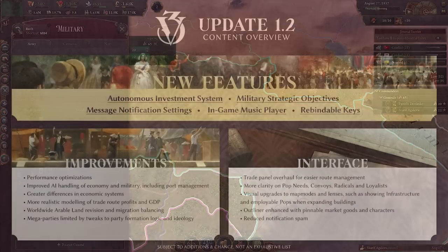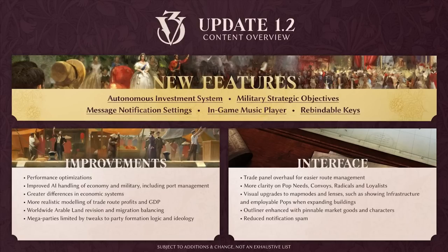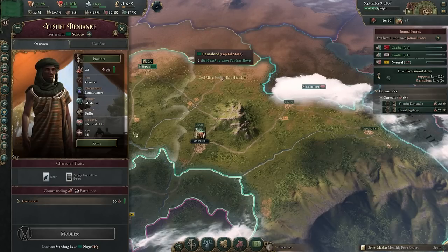What are the big changes? With a small disclaimer that it is subject to additions and change and not an exhaustive list, here are the big changes. There are five key features being introduced into the game, as well as some potentially more exciting improvements and interface changes — those are the big three headline categories.